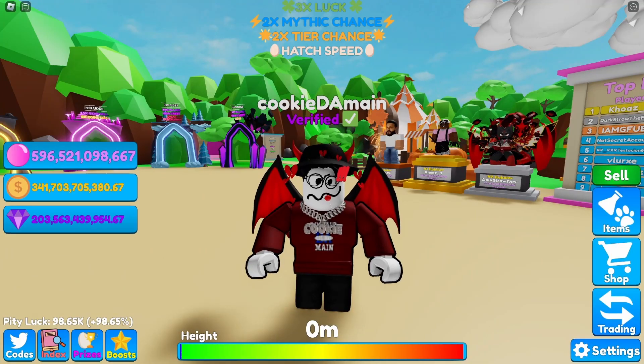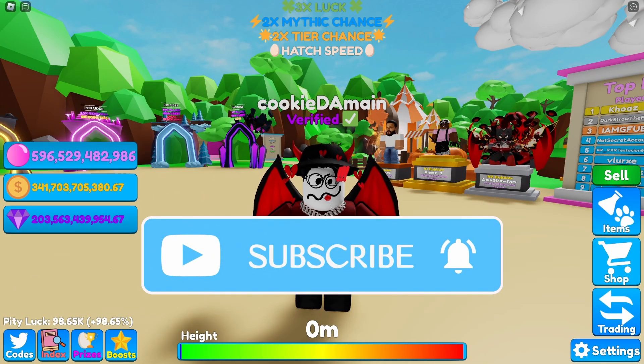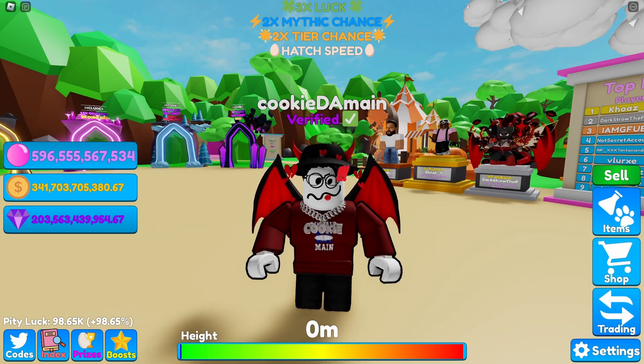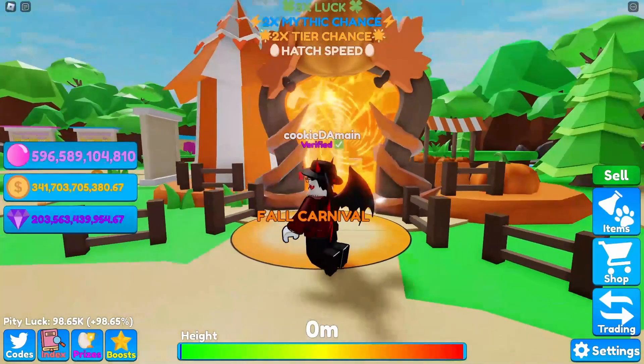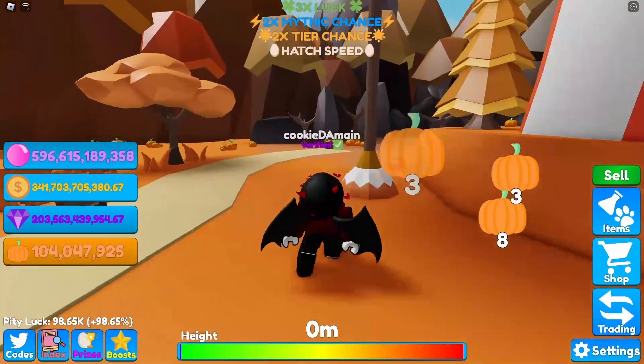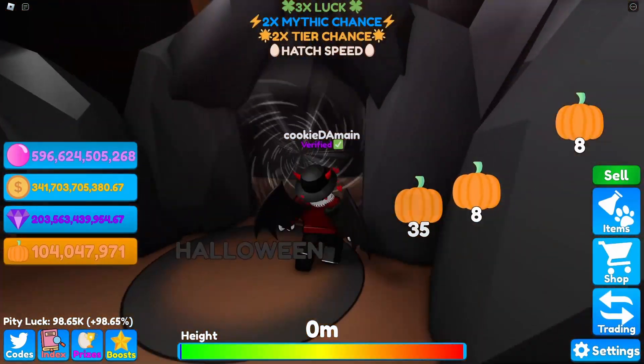Since our last Bubblegum Mayhem video did so well, and there's a brand new update which included two new eggs and potions — a brand new feature — I decided to go ahead and hatch 24 hours of the best new egg, the Tricky Egg. We did get some pretty intense hatches, nothing insanely overpowered since I don't play as much as others, but I think I got some pretty insane hatches.